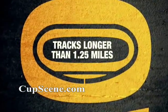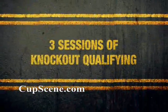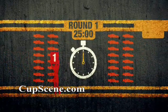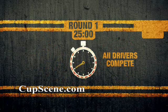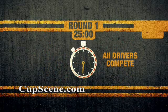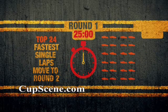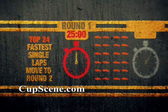At tracks longer than 1.25 miles, there will be three sessions of knockout qualifying. All cars will participate in Round 1, a 25-minute long open session where drivers can take as many laps as they want to set their fastest time. When the clock expires, the top 24 advance to Round 2, where their times are reset.